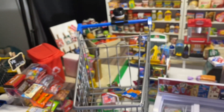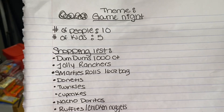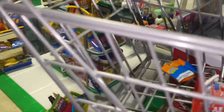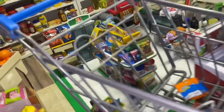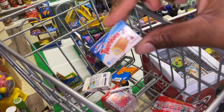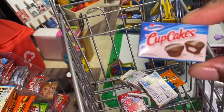Next we need some donuts, some Twinkies and Hostess cupcakes. This is over here — let's see if I can grab it without knocking everything down. Okay, so we have the donuts. We need to grab the Twinkies and we need the Hostess cupcakes. So we found the Hostess cupcakes.